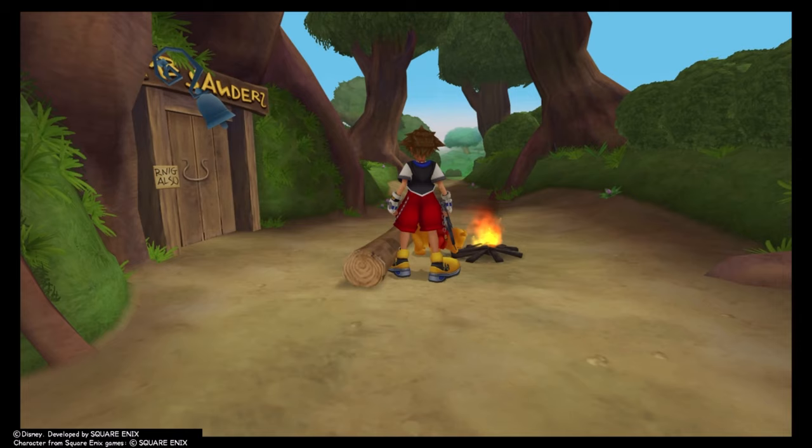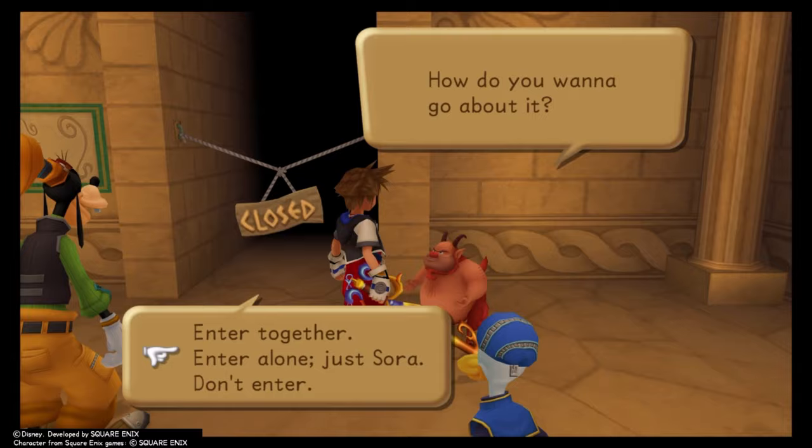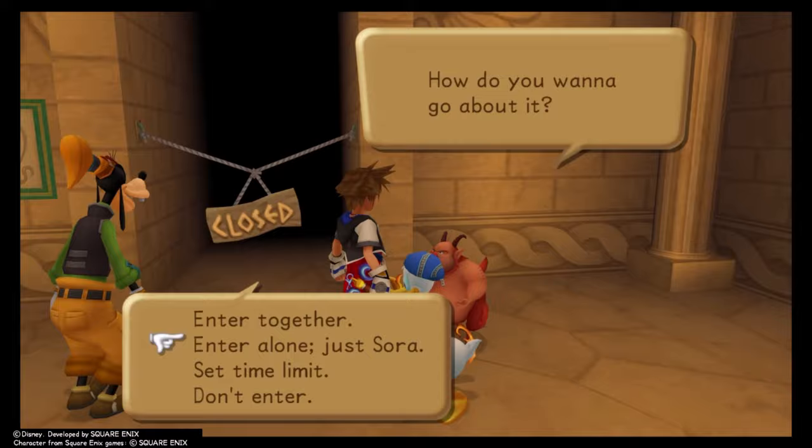Last piece of business before Atlantica: you can do the Pegasus Cup now. Beat Leon and Yuffie for the Strike Rate ability, do it again on your own for an Aurichalcum, and yet again during the time trial for some Dark Matter.